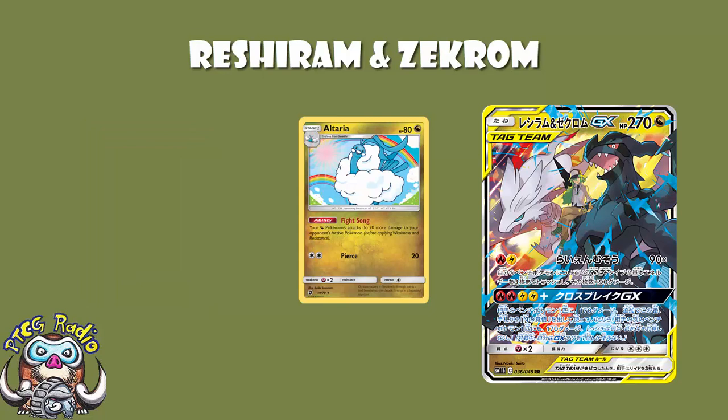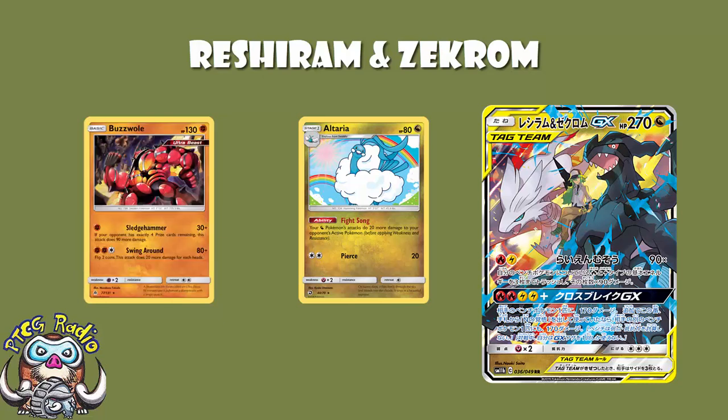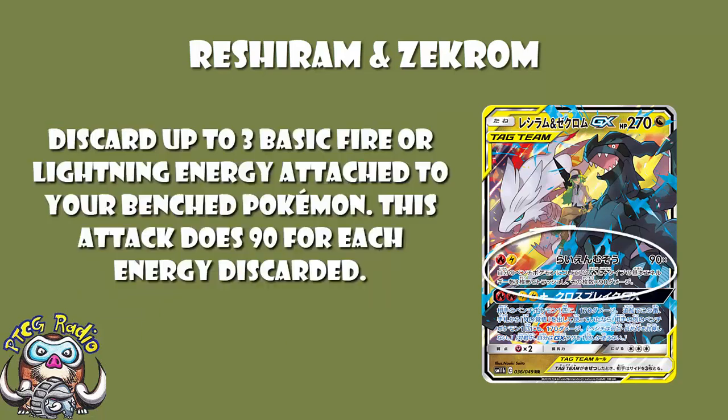With 2 Altaria you're up to 130, and there's a whole bunch of 130 HP Pokémon like Buzzwole that are going down. 2 Energy discarded is 180, but add 1 Altaria and you're up to 200, and Ultra Necrozma is going down. Or 2 Altaria, and you're up to 220, and Naganadel goes down too. Altaria can actually really help you hit the numbers, though you can always just discard 3 Energy and do 270 if discarding 2 and doing 180 isn't enough.